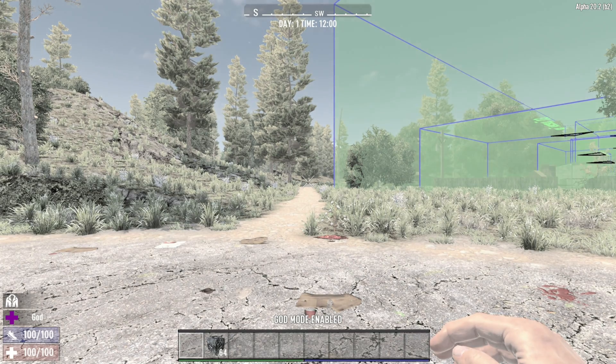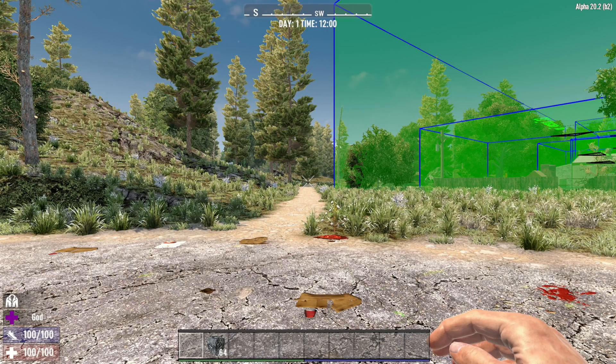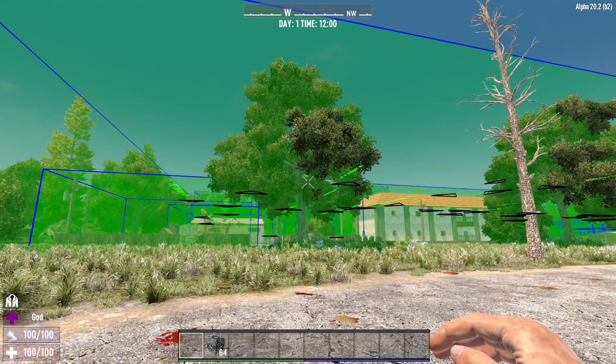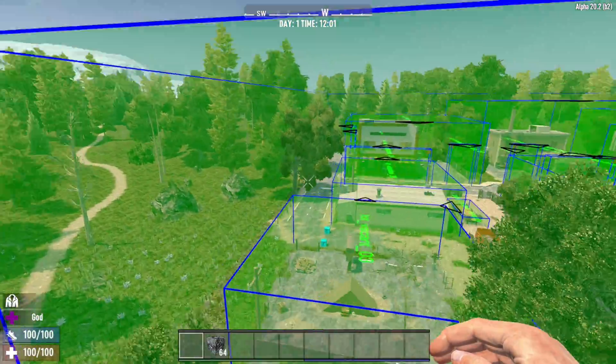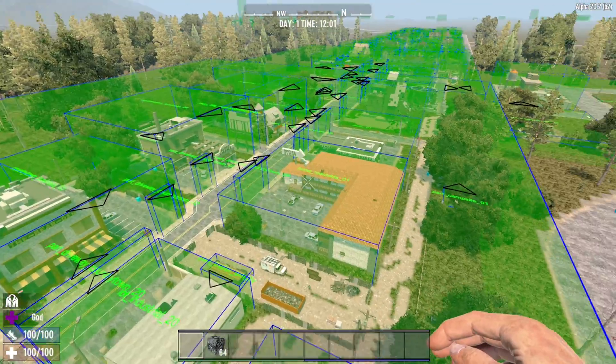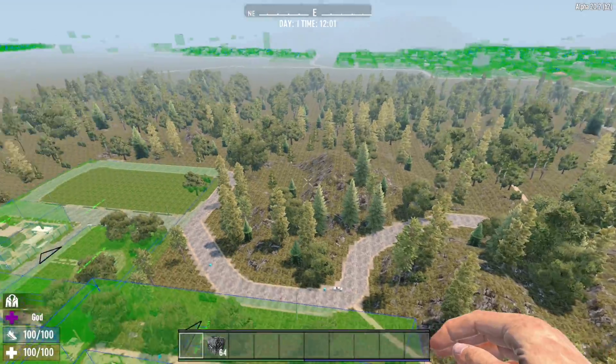Entering the map in World Editor mode puts us automatically in god mode. It always starts on day one at 12 o'clock in the afternoon, and you can see lots of obscure boxes. If I press Space I can fly up and we will see all the POIs and prefabs everywhere in the map.